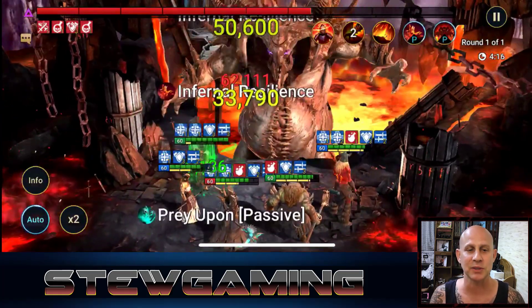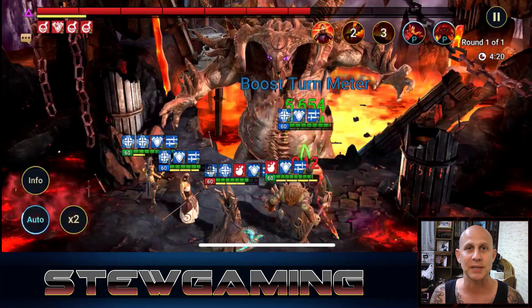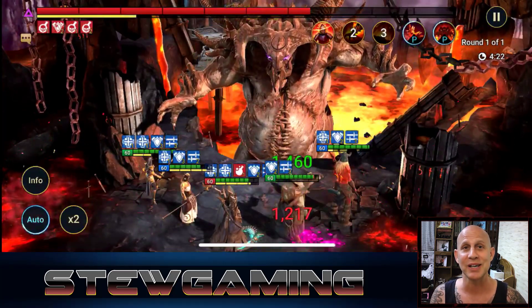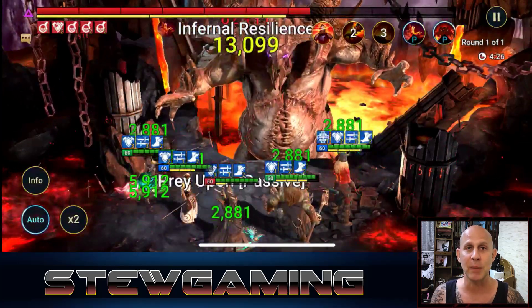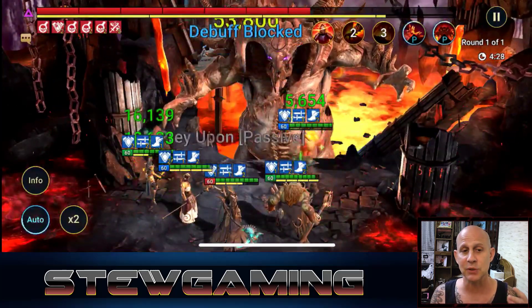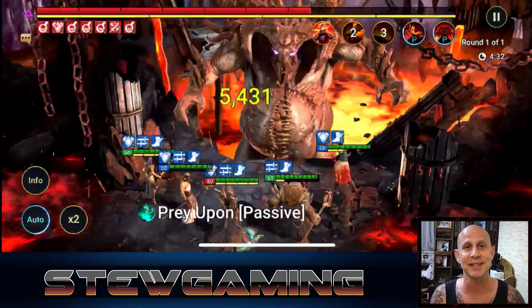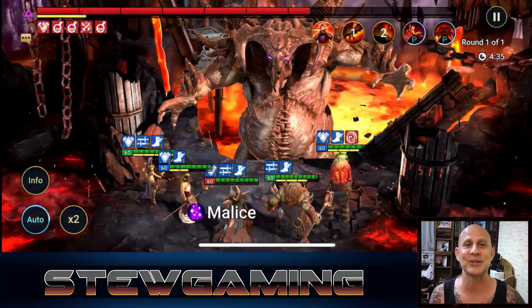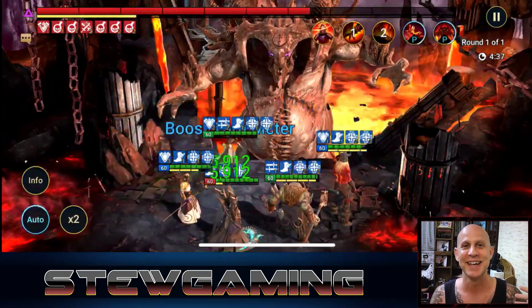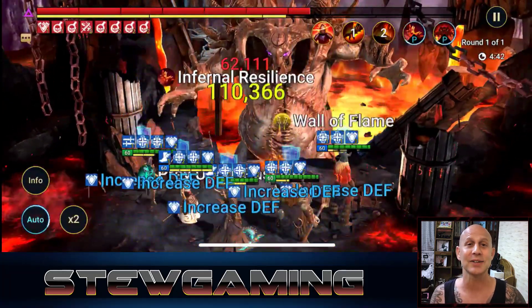If you request videos, keep requesting them. Everyone's been asking me to do videos on other epics or rare champions — keep asking, and if I miss it, ask me again. I just did one on Aina, the epic barbarian, because somebody kept seeing her in my inventory at level 60 and wanted to know what she's about. She's not that great, but I did a guide on her so the information is out there.